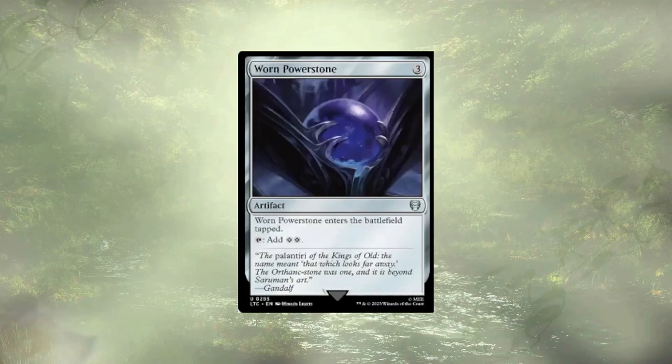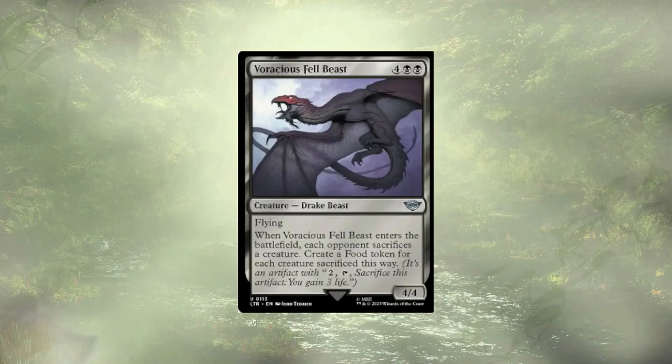Looking into removal — Merciless Executioner can sacrifice itself to its effect and force each opponent to sacrifice a creature as well. Slapping the Helm of the Host on him, assuming you didn't sacrifice him to his own effect, will force each opponent to sacrifice a creature in each of our combat steps. Foristh's Felbeast is in a similar camp, only he doesn't need to sacrifice itself, and it's going to grant us a little bit of food. The food isn't super important in this stack, but it could be handy.